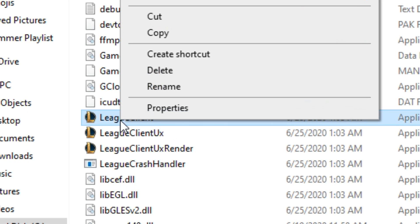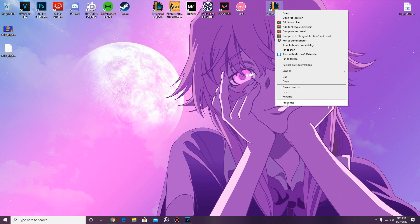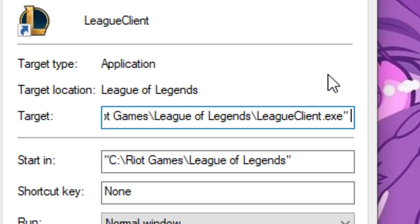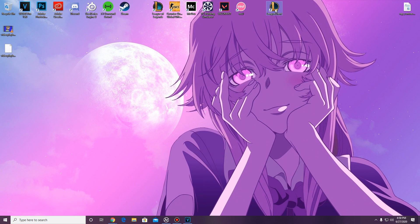Scroll down in the League of Legends folder until you see the executable file called League Client. Right-click it and select Create Shortcut — remember, create a shortcut, not launching the application directly. Copy that shortcut to your desktop. Now right-click the shortcut, go to Properties, and focus on the Target box. Go all the way to the right, press space once, and add: two dashes, locale equals en underscore capital GB. I'll post this code in the description. Click Apply when done.